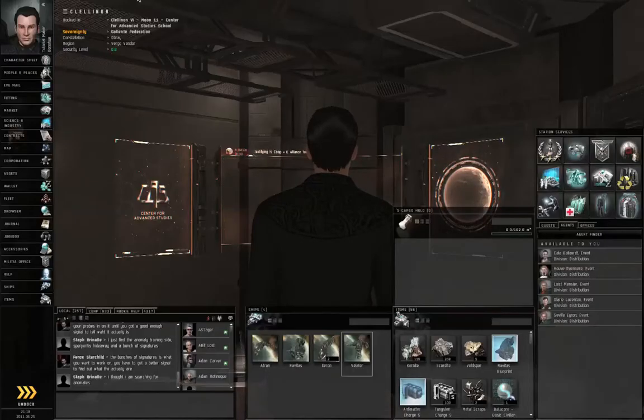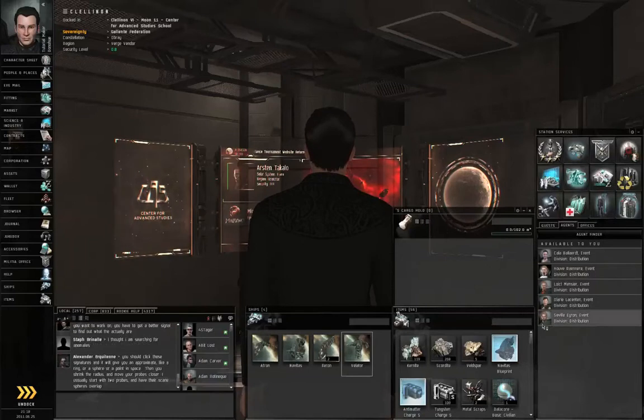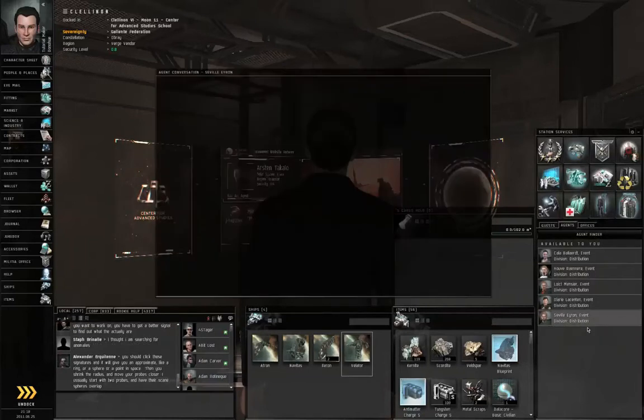Hello, I am Seamus Donohue of EVE University and this is episode 30 of How to Survive EVE Online. We're going to take on the next step of the military chain. Right click Sevil Aeron and start a conversation.